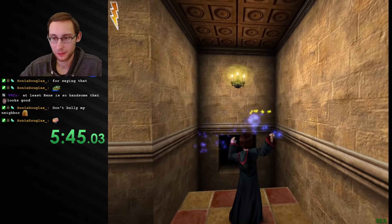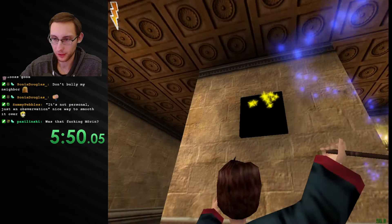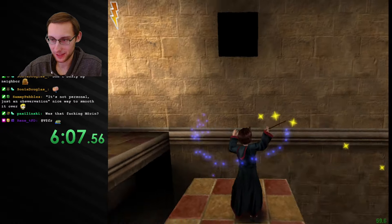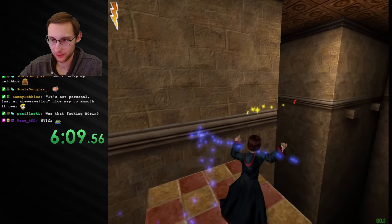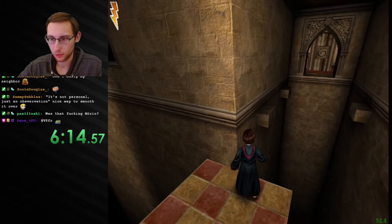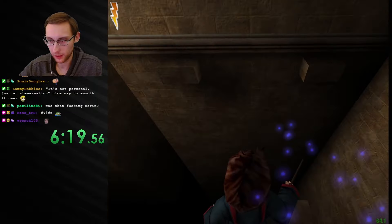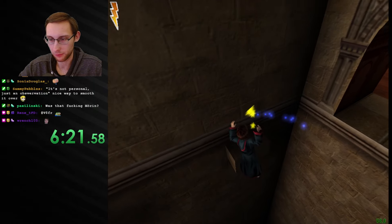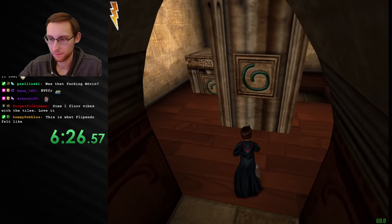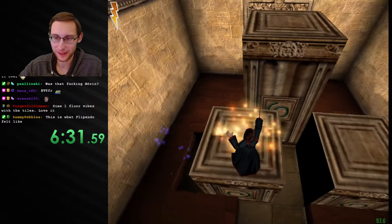We had a lot of maps where they didn't put safe books before sections where you can die, and it just kind of sucks. Oh, this is actually a cool segment though — I kind of like this. I'm a bit terrified of this corridor. Okay, quick decision making — I hope that was correct. I assume the platform comes back. The floor tiles give Sims 1 vibes. This is what Flipendo felt like as a child.